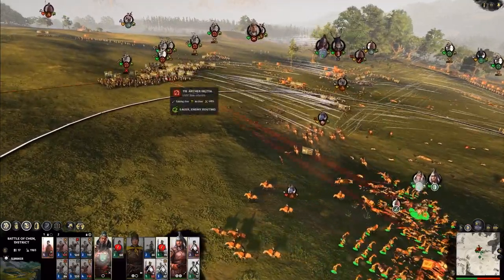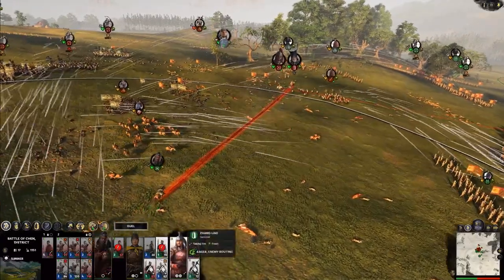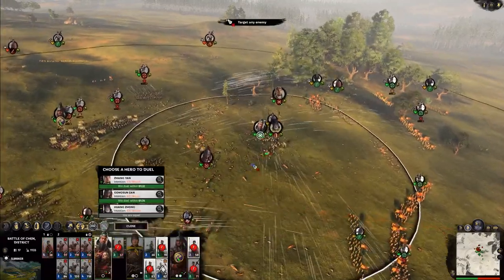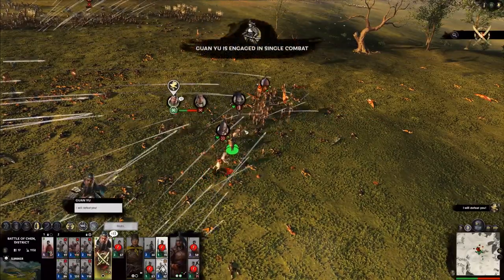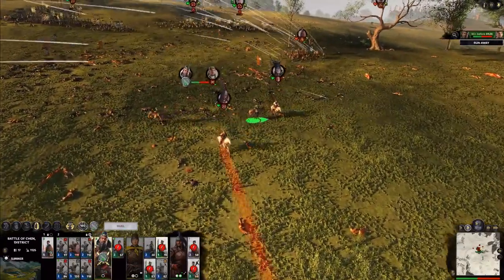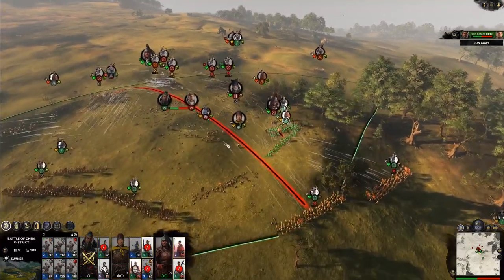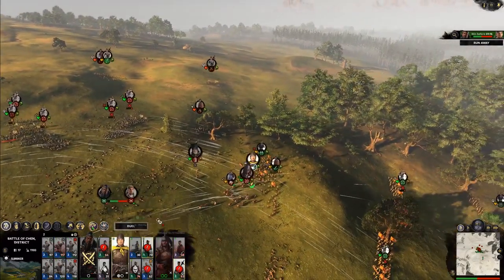We've broken this unit — let's just keep pushing the advantage. Guan Yu we're going to send over here, maybe even issue a duel. I'll show you that to shore us up. So Guan Yu, I want you to duel this guy. A duel has been engaged — you press duel and select a target. You can see the entire time how Guan Yu is doing in the upper right corner, and you can also look across the entire battle map.